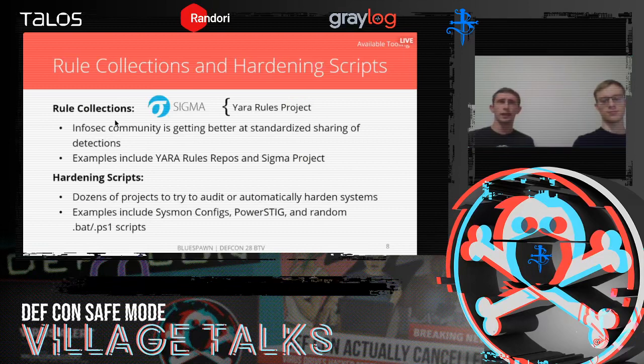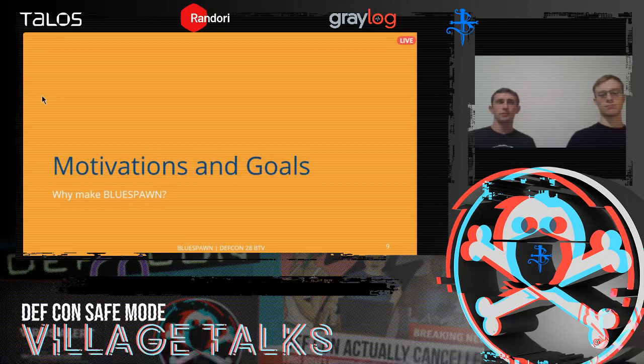Finally, there are collections of YARA rules, Sigma rules, and Sysmon configs. Even just a few years ago there wasn't much on the defensive side in terms of signatures. These projects are doing a good job sharing threat intel and can help find threats on a particular system. One caveat with hardening scripts is that a lot of what you'll find is very script-like and not fully fleshed out — they may set conflicting values or miss critical settings.